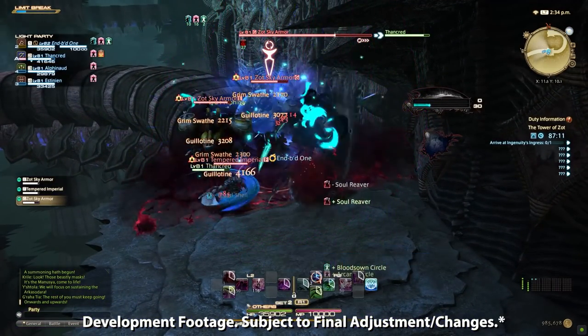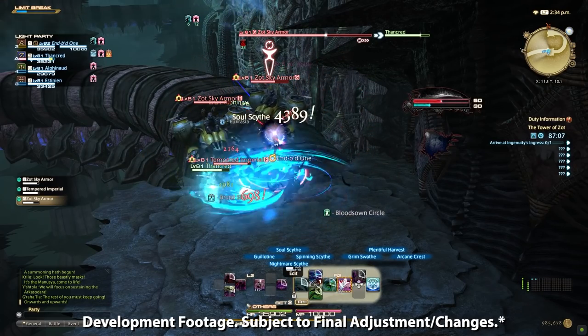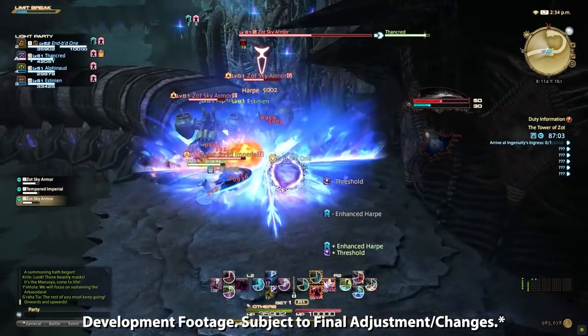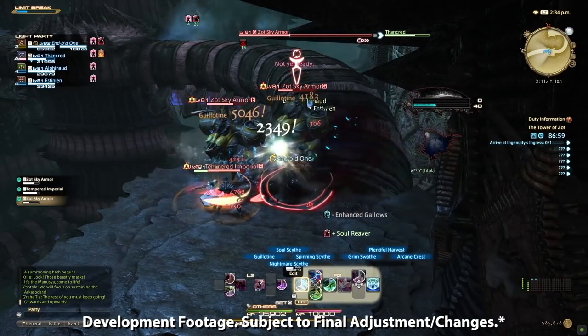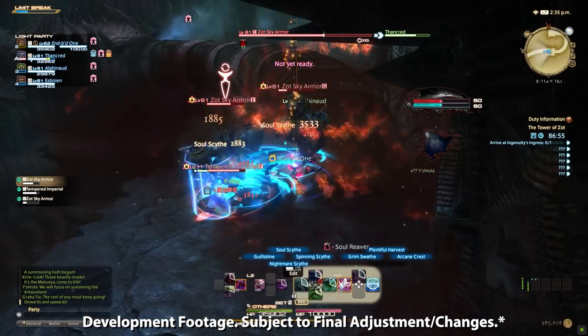Now this is just an overview, not a guide, so don't take anything here as an indication of how you should play, but rather what will be available to you in Endwalker. I will also be keeping this overview to what is available at level 90 rather than the entire course of your leveling experience. Of course, everything here is development footage and is subject to adjustments and changes in the final build.